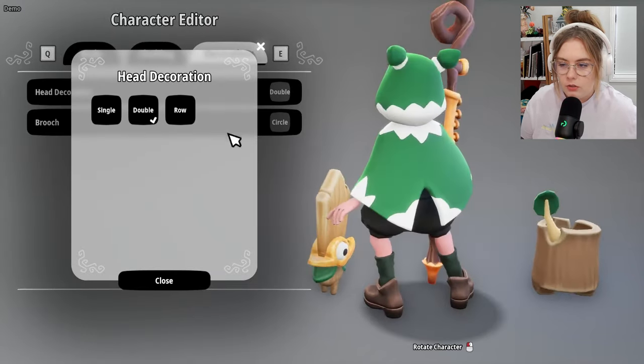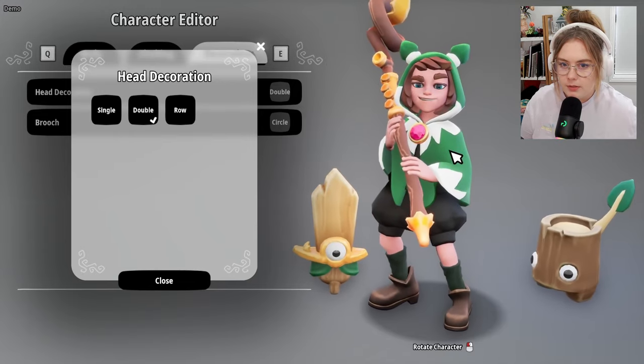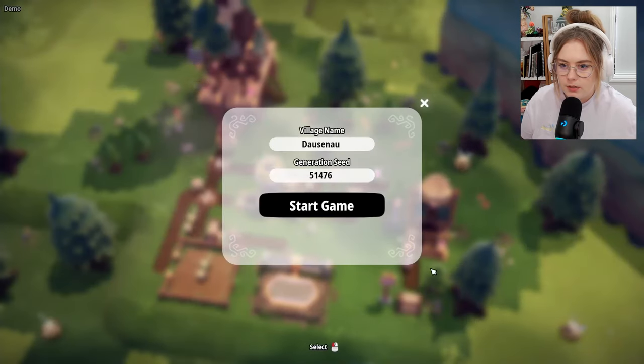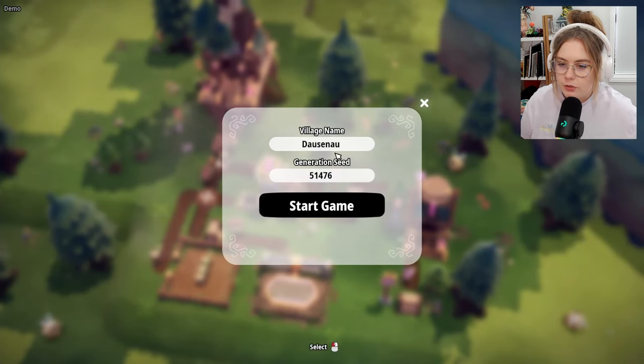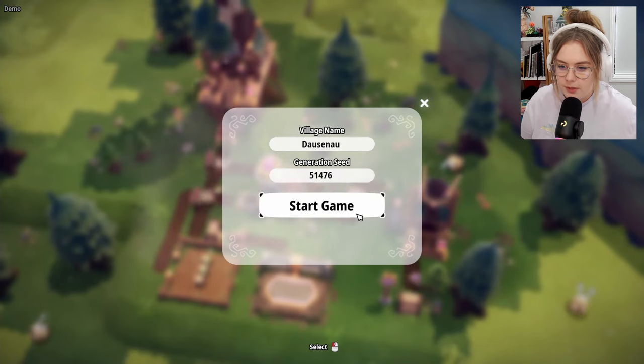Oh, cute! I like the double ears — oh, you can do a little dinosaur too. Alright, we're doing double ears. Save your changes — save village name. It gave me a name already, so let's just go with that.